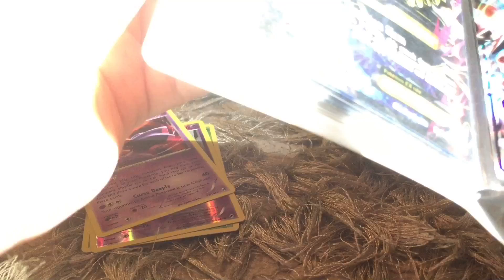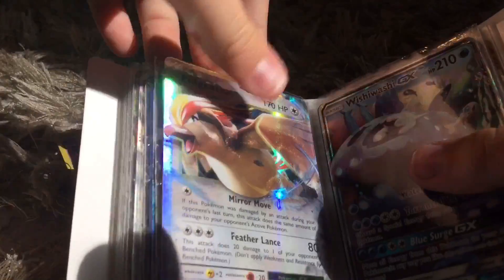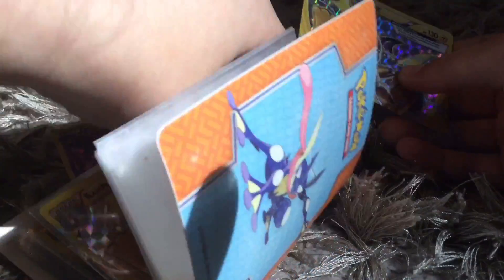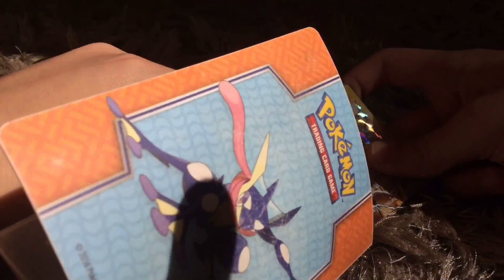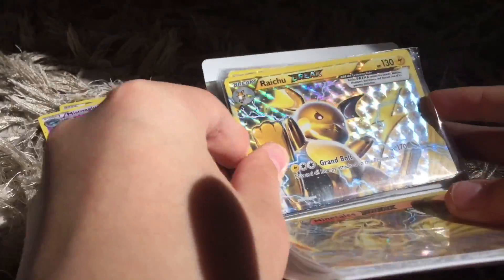So now we have another one. We're going to put this one — like we did with the Pidgeot, if you didn't watch my Pokemon card video — since I got two duplicates of it, I put one underneath. So that's what I'm going to do with the Raichu Break card. We're going to put it right in here — put it on top because it's the new one. There we go. We finally got it in. So now we've got two Raichu Breaks in here, and that's actually a really good part of my collection.